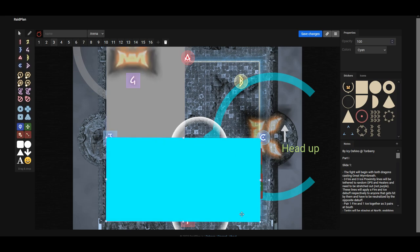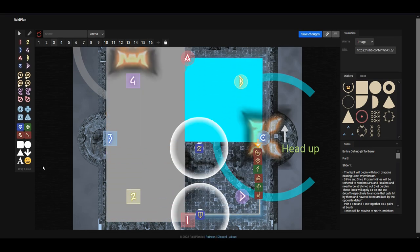Looking back at the initial diagram: the next part of this mechanic is that Rosfelgar is going to target either the two first players or the two nearest players with Tank Buster AoEs — this must be taken by the tanks. To determine which, you have to look at Rosfelgar's head. If the head is raised up, it will target the two furthest players, so the tanks must go away from Rosfelgar and the party moves near. If Rosfelgar's head is lowered, the tanks must be closest to Rosfelgar and the party must be furthest.